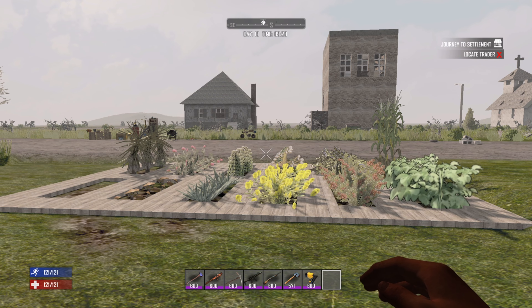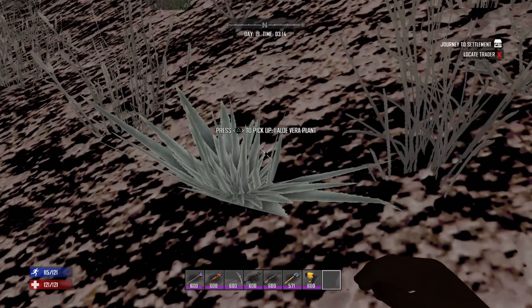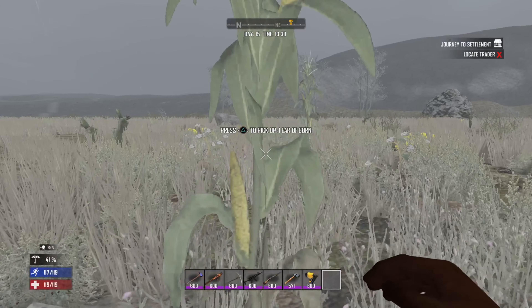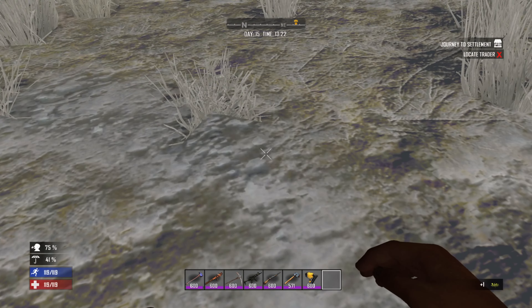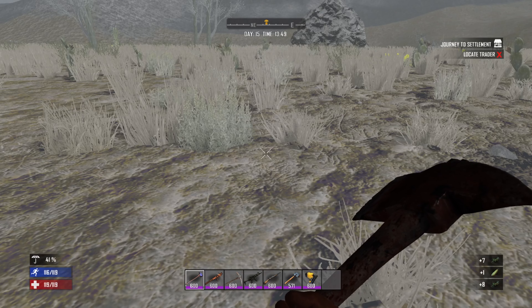Now there are 11 different types of seeds in the console version. The first few you can find in the wild: Aloe, which is found in the desert; Chrysanthemum, which you can find in the forest; Corn, which is found in the plains; Cotton, which is found in the plains and the forest; Goldenrod, which is found in plains and forests as well; and Yucca, which is found in the desert or plains — you can chop the cacti there.